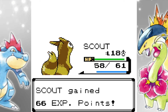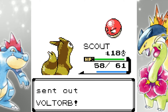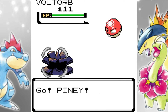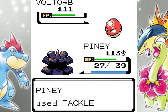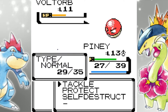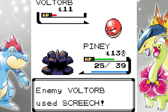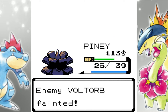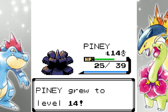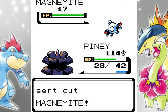This guy has a full team of Magnemites and Voltorbs, which could be a little annoying. Piney, you can do this — Voltorb doesn't have the best defenses. We're almost at the end of this place, and these are the only trainers in Goldenrod City besides the gym. I realize the last episode was kind of long at about 20 minutes, while most past episodes have been 15 minutes or less — but we got a new team member and fought a bunch of trainers, so it was worth it. For these last couple of Magnemites and Voltorbs I'm going to save some time.